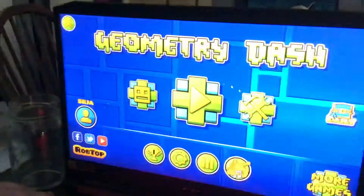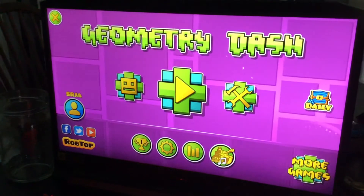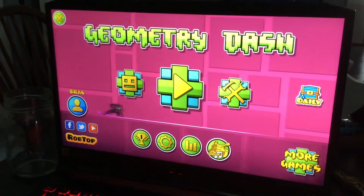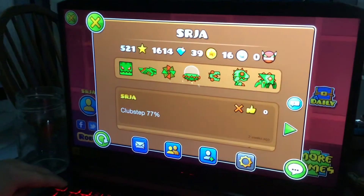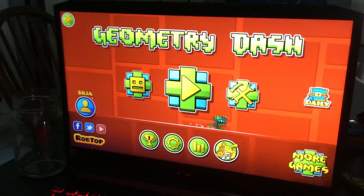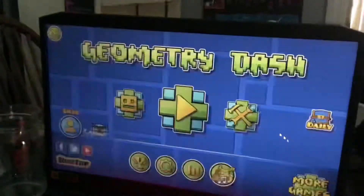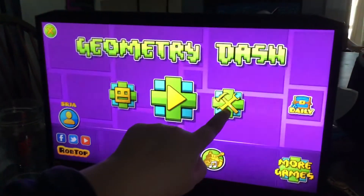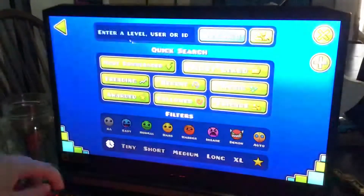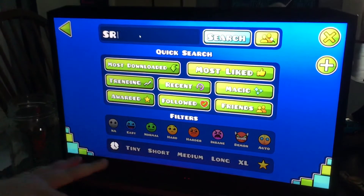So once you open the game, you'll see this screen. You won't have an account so this profile icon won't appear, but this is my account. You don't have to have an account to view my levels. If people want to look me up, they look for SRJA. You can click on this one right here with the tools, and then you can click on the magnifying glass, and you can just go to the search bar up here and type in SRJA.